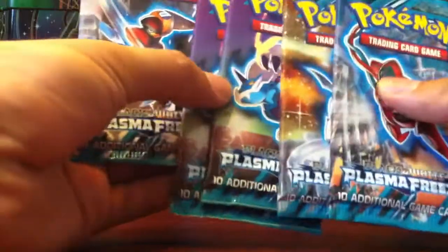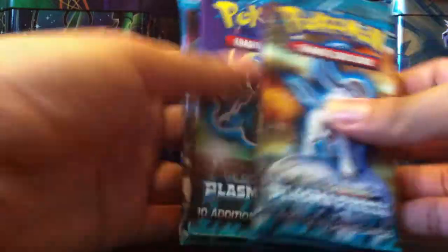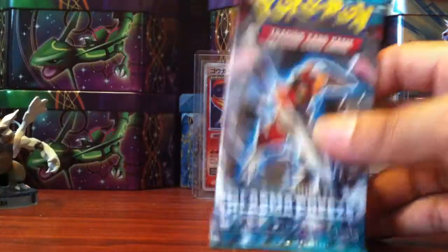So we have five packs: one Deoxys, one Absol, two Thunderous, and one Bisharp. I'm going to put the Deoxys in the back and the Thunderous in the back. We're going to open the Bisharp first, then the Absol, then the two Thunderous, and then the Deoxys. Let's start this.